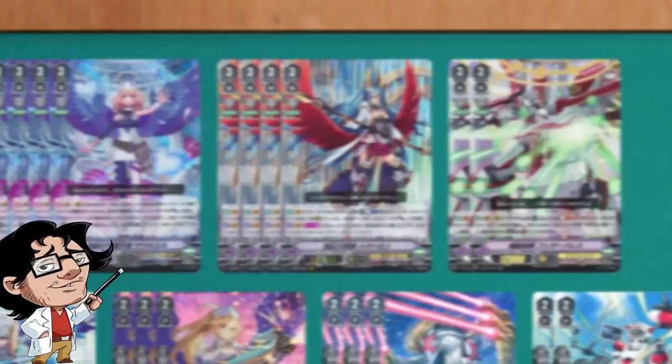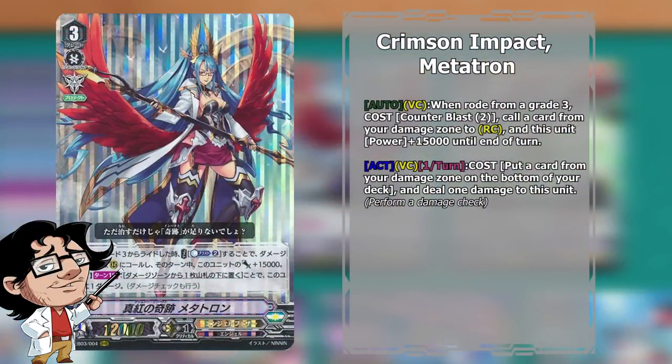We also run 4 copies of Crimson Impact Metatron. This is basically our main re-ride target, and it allows us to get free heals, free rear guards, power, pressure, and everything that you want from a good Grade 3 re-ride target. It also generates some counter charge, so she's an all-around great card.